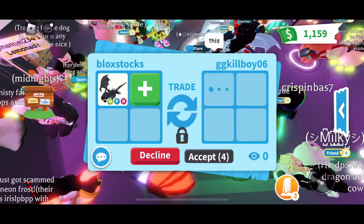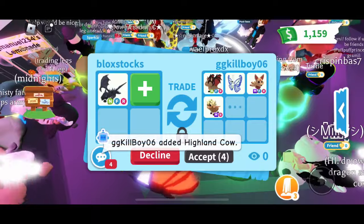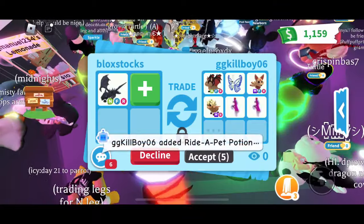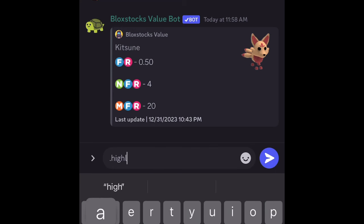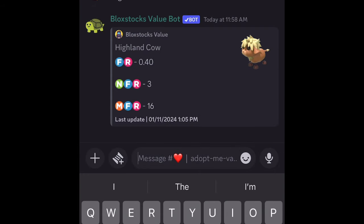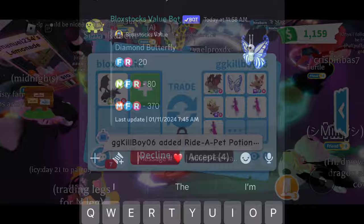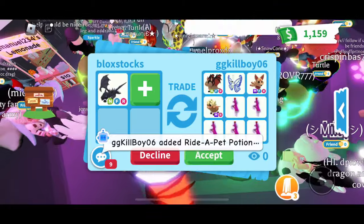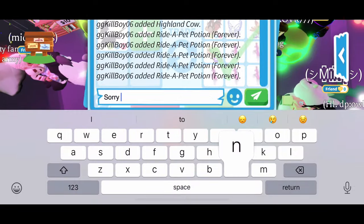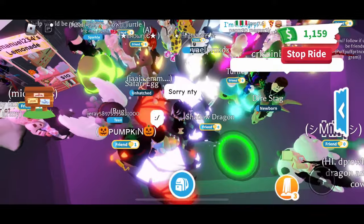GGKillboy06 wants to offer for the Neon Bat Dragon — 640 points. They put up a Diamond Butterfly, a Mega Kitsune, a Mega Highland Cow, and some potions. The Mega Kitsune is 20 points, the Mega Highland Cow is 16 points, and the Diamond Butterfly is 20 points — 56 points plus potions. This is actually a fair offer. I just don't like the Mega Kitsune — that one has really bad demand. People don't offer for that, you'll get a million declines. If that was something else, I'd probably accept.